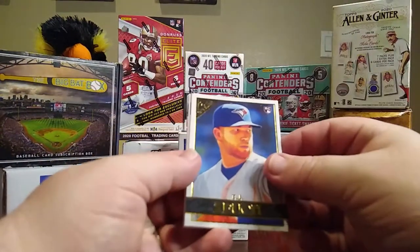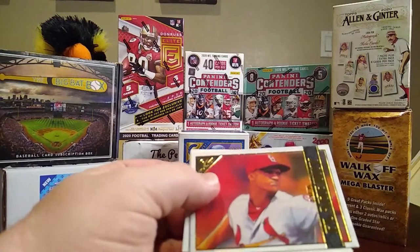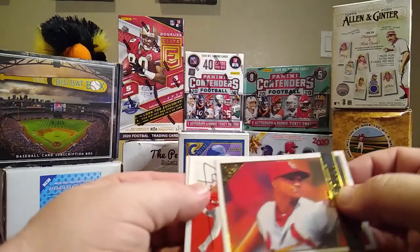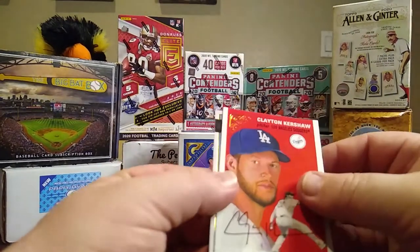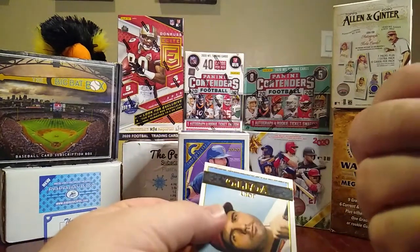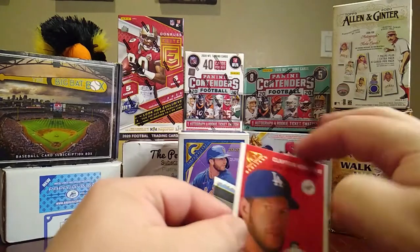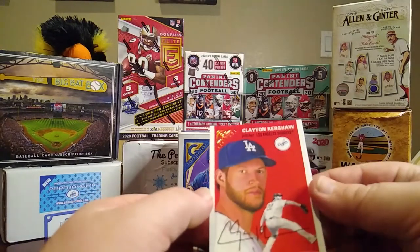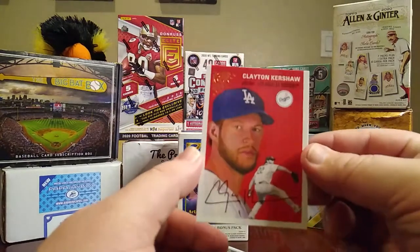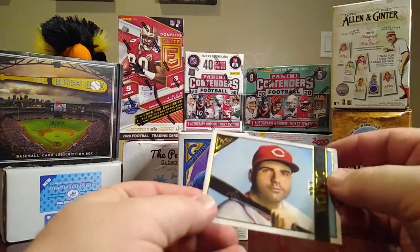We have a TJ Zeuch, Jack Flaherty, a heritage Clayton Kershaw — not sure if it's supposed to look like that at the top — and then we have a Joey Votto.